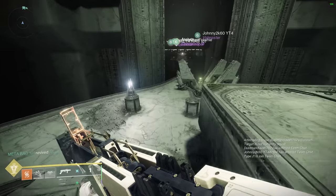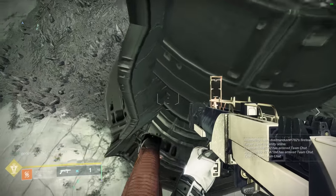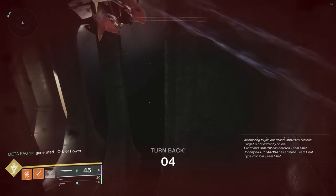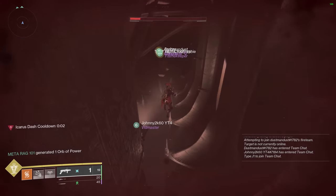Utility perks include Chill Clip, Demo, and Voltshot — that's pretty much it. Chill Clip is obviously pretty important, so I've given it a point value of one. Demo and Voltshot — especially nerfed Voltshot — are not as important, so those get 0.5 each.